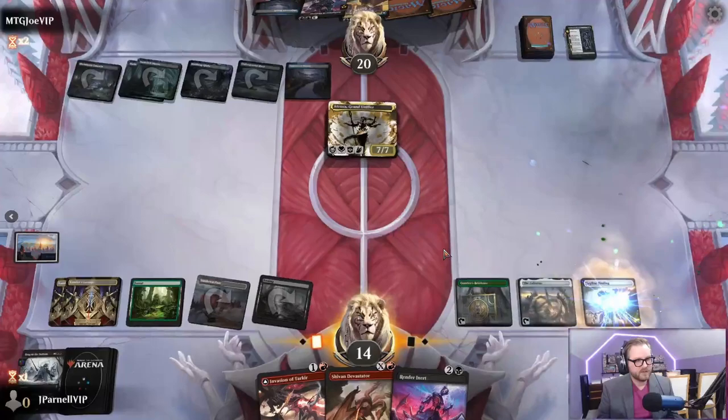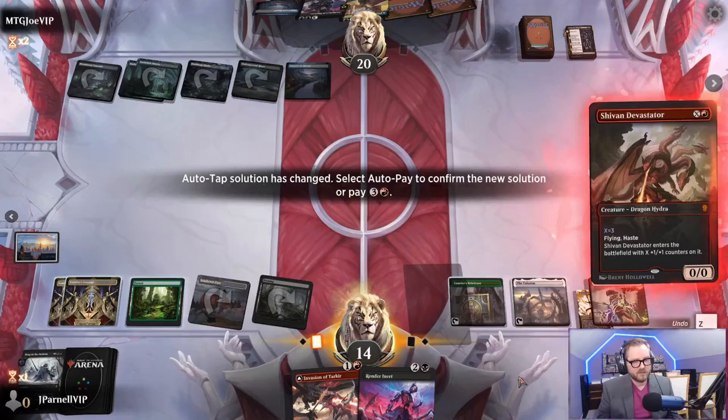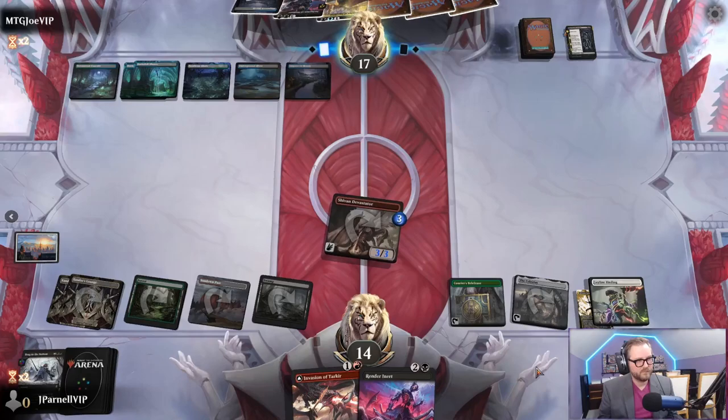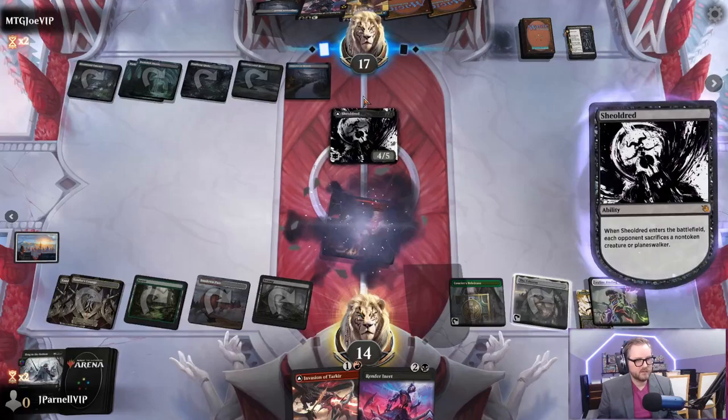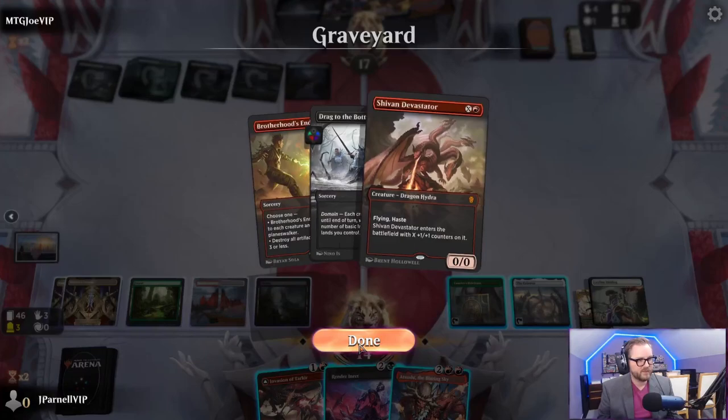We can't just let you hang around. One, two, three, four - this is going to be three damage. We'll attack for three. Shivan Devastator. Shildred - guess we gotta sacrifice that. We have Atsushi the Blazing Sky. We have three cards in our graveyard; Shildred needs eight to transform. It can give something backup - this creature deals damage to a player or battle to return a creature from your graveyard to the battlefield.